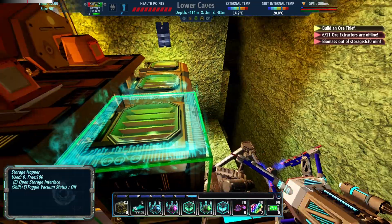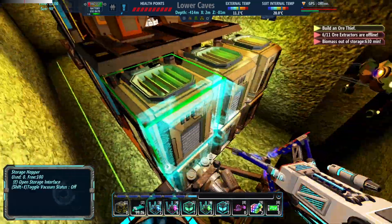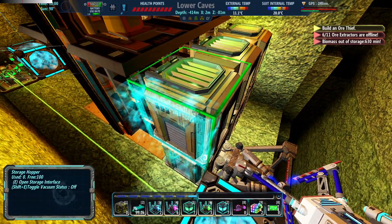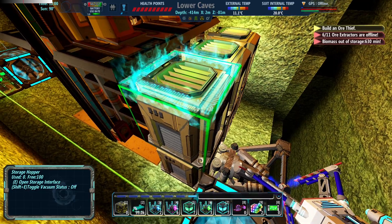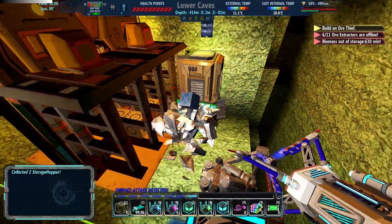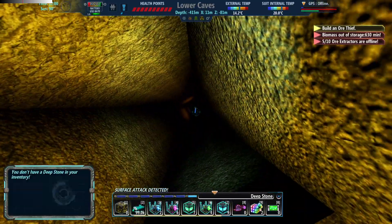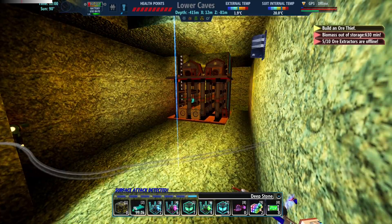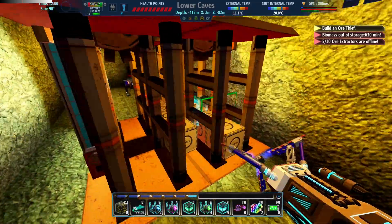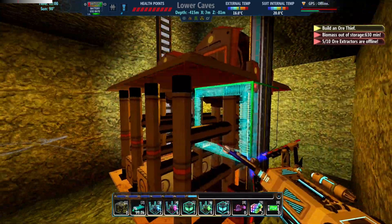I came down here to where the titanium vein used to be, and yeah, it's gone. Luckily I think I know about a giant titanium vein in the toxic cavern. Either way, all of this is useless now so we can tear this down — and I can even tear down all of the wiring up to here. Let me go find a new titanium vein and I will reconnect with you then.